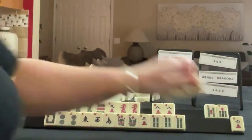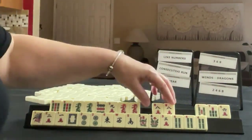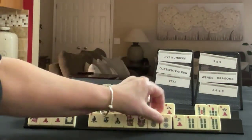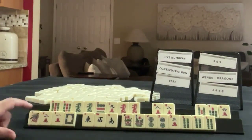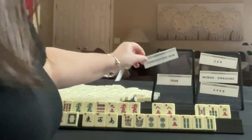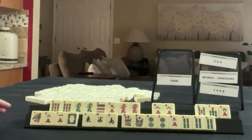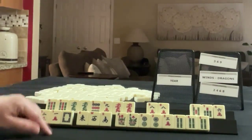I think what I would do is keep the one, two, start by discarding these three, and just see what happens. Focus on two, three, four consecutive run in like numbers. This one was challenging. So we have consecutive run in like numbers. If you would have done something different with these tiles, write it in the comments section below with pull one.